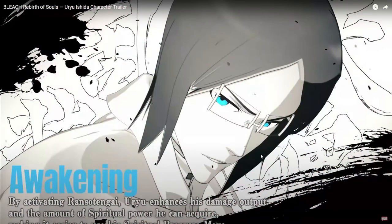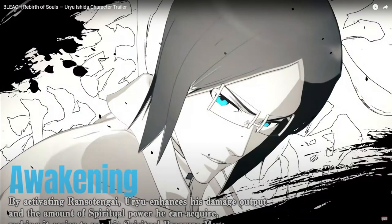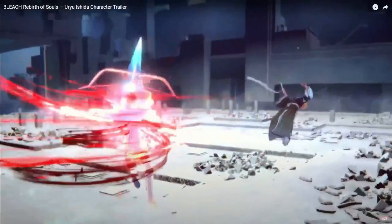I don't like his image right here, not gonna lie. Some of you guys this may be your style, but this just isn't for me. By activating Ronso Tenkai, Yurio enhances his damage output and the amount of spiritual power he can acquire, making it easier to use the spiritual pressure move. Spiritual pressure move may be like an ultimate, question mark.